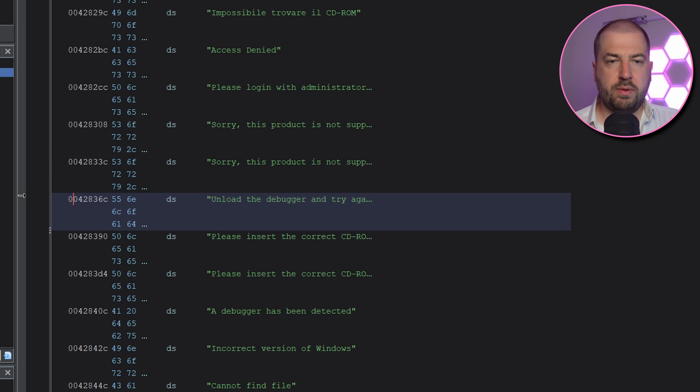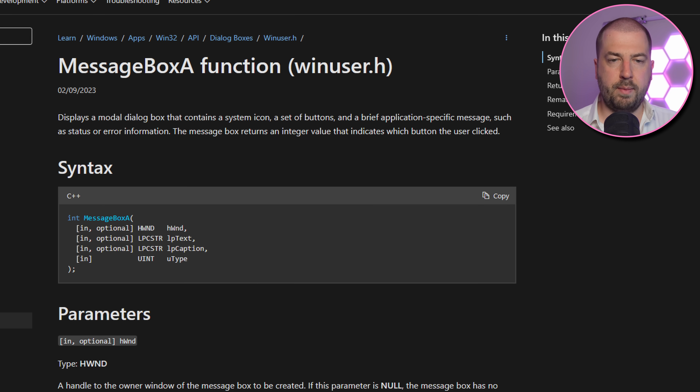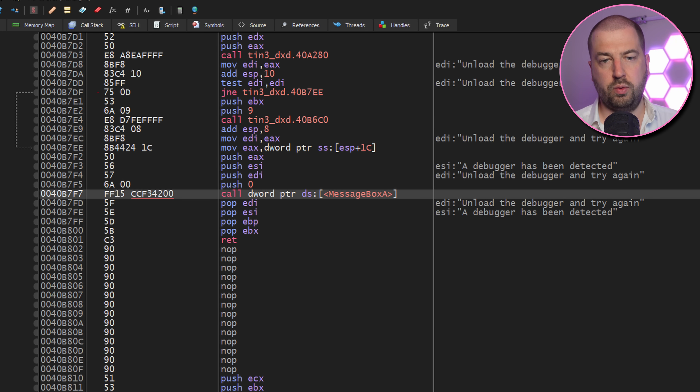The string from the message box is here, but it's a Windows resource so not referenced directly by any code. Instead we can go back to the debugger and set a breakpoint on MessageBoxA, the Win32 function for showing a message box. It's called from here, so we can go up the call stack to see where that is called from.